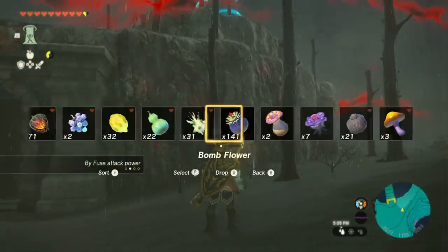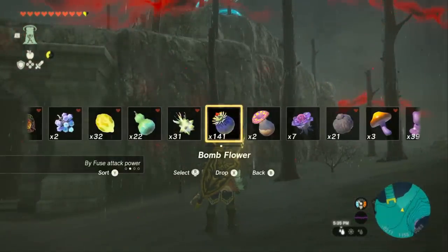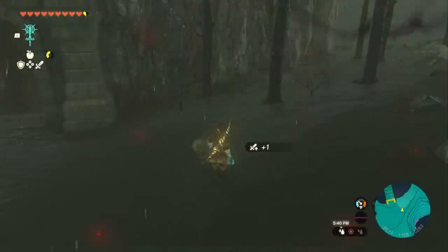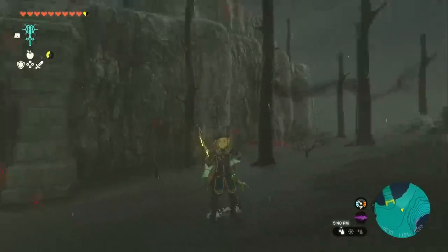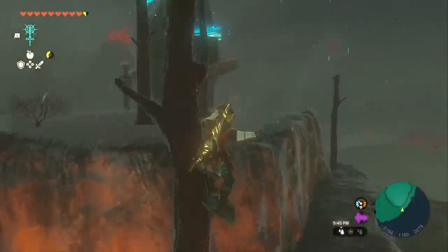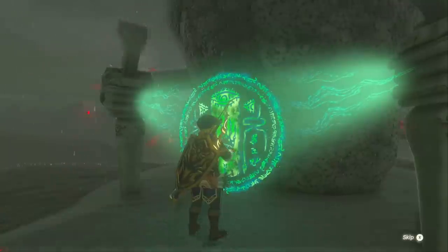If it's raining you don't want to climb, so you can actually drop a bomb flower and use Fusion to attach it to your shield. Then we can do a shield jump — if you hold ZL and then jump and hit A, you can fly up in the air. Touch this shrine so you have it as a fast travel point; you don't need to complete it right now.